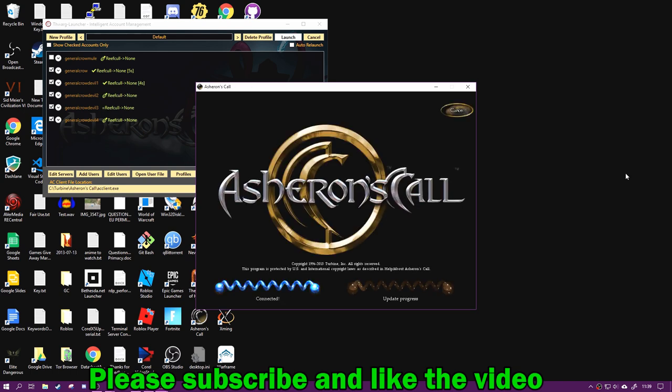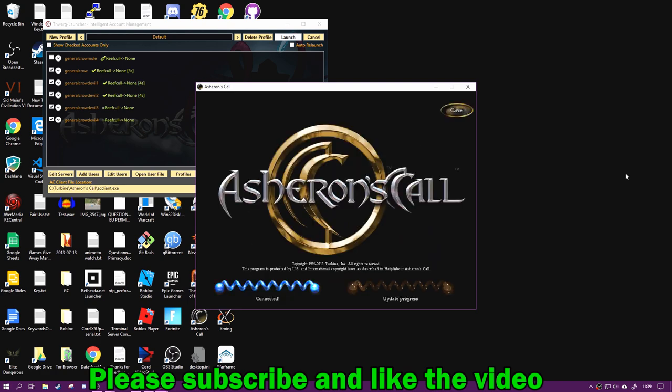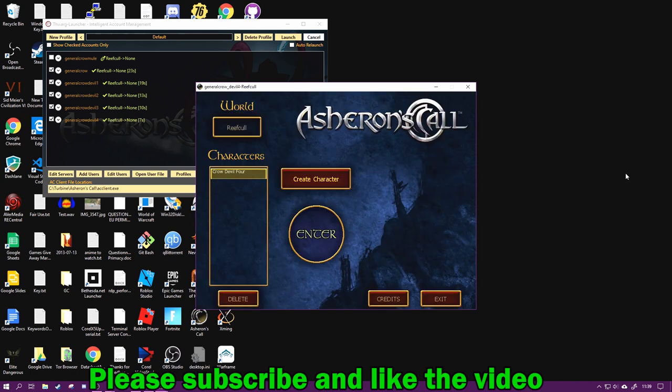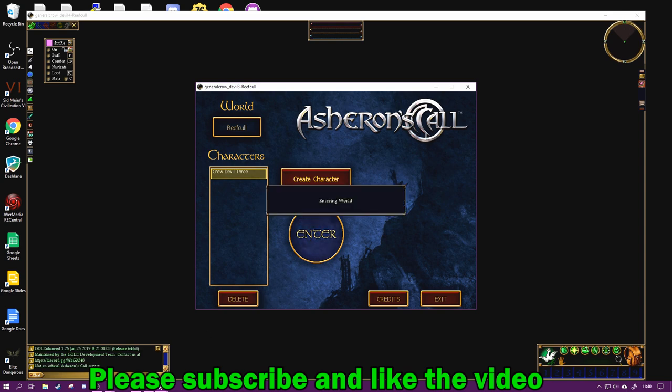I'm going to show you how to set up the launcher so you can log in multiple clients. I chose five because I'm using my main character plus four characters I've called Crow Demon One, Crow Demon Two, Crow Demon Three, and Crow Demon Four. Luckily enough they all log in and you can preview them by putting your mouse over the wheel here.